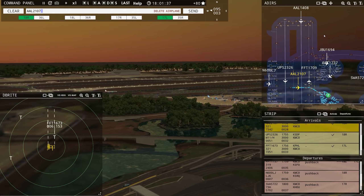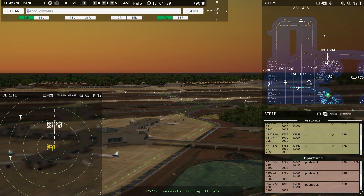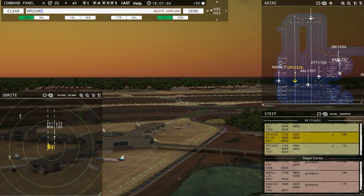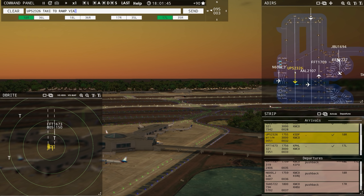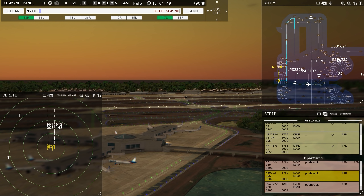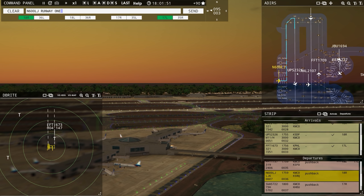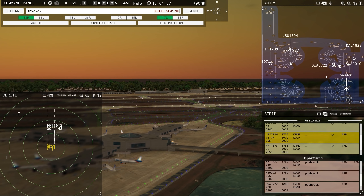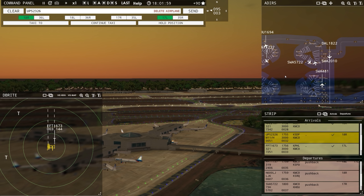American 2107, continue taxi. Tower — there's our UPS. UPS 2326, taxi to ramp via Alpha 2, Alpha. Continue taxi, American 2107. 600 Lima Juliet, runway 18 right, taxi via Alpha. UPS 2326, taxi to ramp via Alpha 2, Alpha — why did you go down Yankee? Runway 18 right, taxi via Alpha, 600 Lima Juliet.